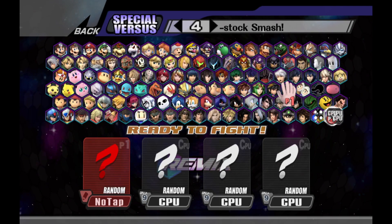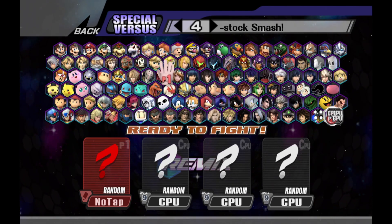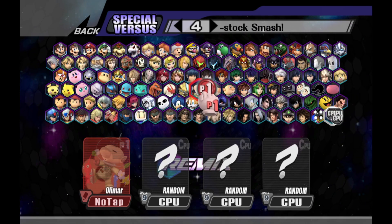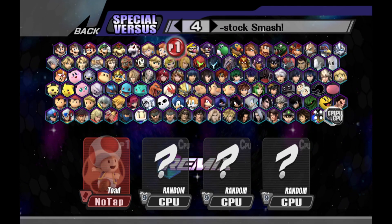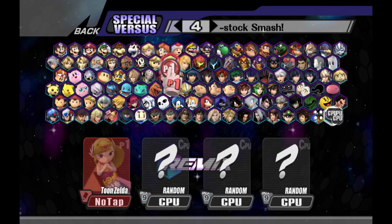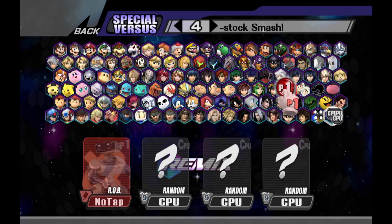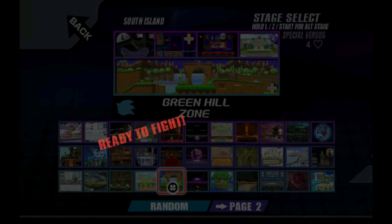Hey everyone, Cowabunger here. I'm back with PMEX Remix. There was one more thing that I wanted to show off in the .95 DX update for this game, and that is Mayhem Mode. From what I can tell, items that normally you have to throw to activate will just activate when they hit the ground, which sounds kind of crazy. So we're going to see what happens. Let's start off with Super Sonic and go to Green Hill.